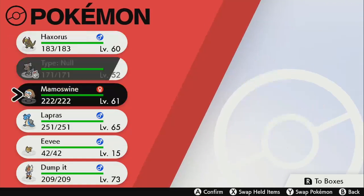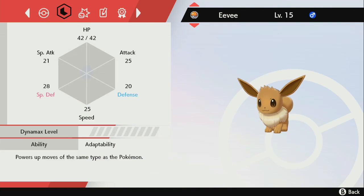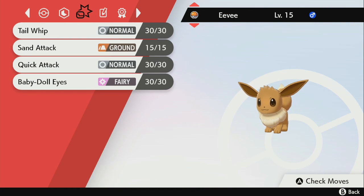First things first, the most important thing is your Eevee needs to know at least one fairy move. Eevee learns basically two fairy moves: one at level nine and one at level 39. At level nine it learns Baby-Doll Eyes, and at level 39 it learns Charm. Make sure Eevee learns one of those moves.